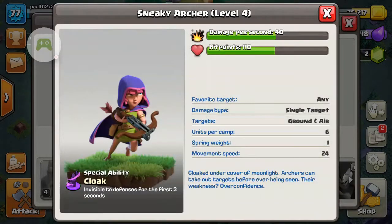The next troop is the Sneaky Archer, and for the first 3 seconds she's invisible to all defences — as seen here, invisible to defences for the first 3 seconds.